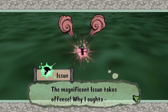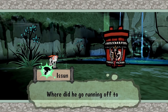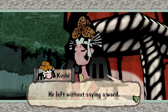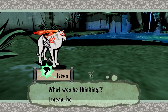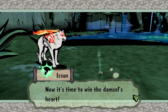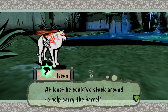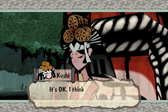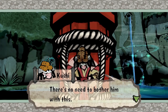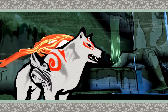Magnificent Issun takes offense. Kushi asks where Susanoo went. 'He left without saying a word. What was he thinking? He just won the battle — now it's time to win the damsel's heart! At least he could've stuck around to help carry the barrel!' Kushi says it's okay, she thinks he's busy with other things and there's no need to bother him — she can manage on her own. That's so sad.